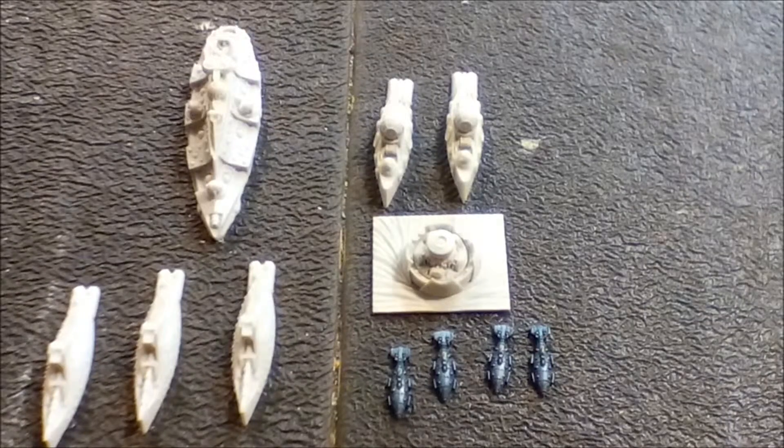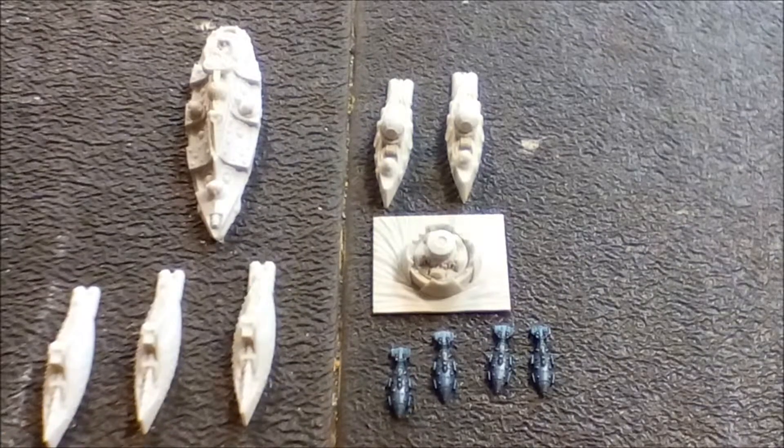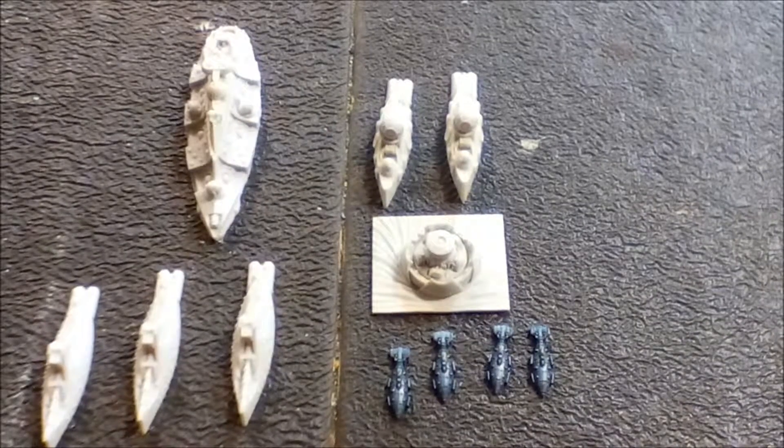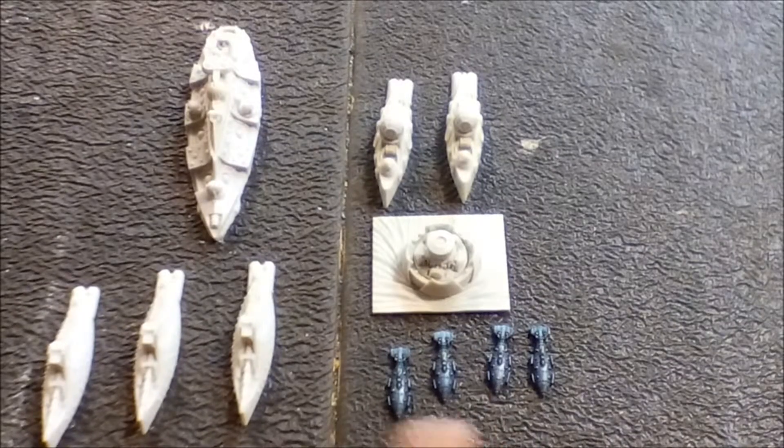So what's in my fleet? You can see there are three armored cruisers — all they have is a particle accelerator in the front and broadsides. I brought a unit of frigates, which is the only part of my army that's painted at the moment, though that will soon change since I'm getting paintbrushes tomorrow.